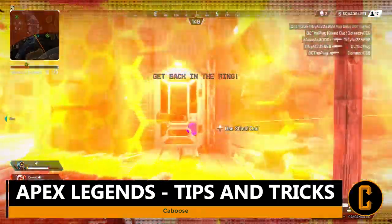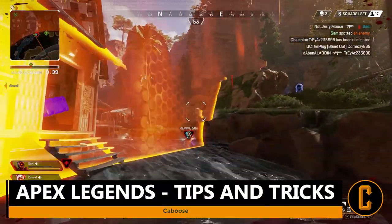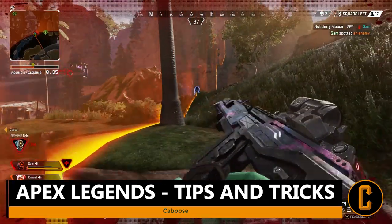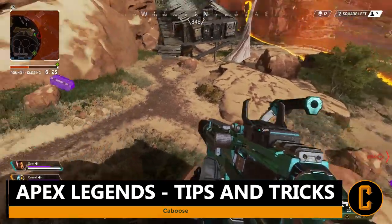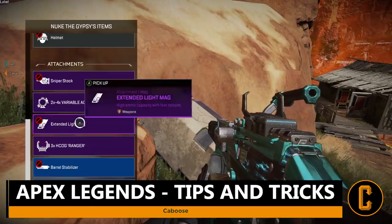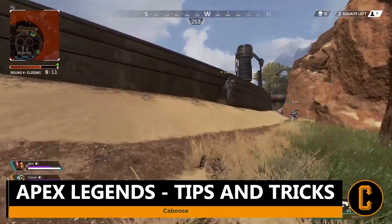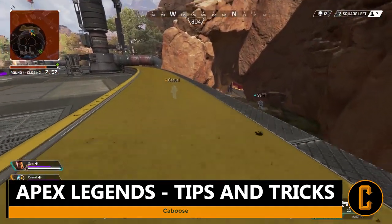If you're a more aggressive team that wants to move fast and stay on the attack, legends like Wraith and Bangalore are instrumental — they are the fastest legends in the game. Bangalore's passive ability increases her movement speed when she's shot at. Mix and match these legends with your friends and find a consistent team composition that helps you become the champion squad.